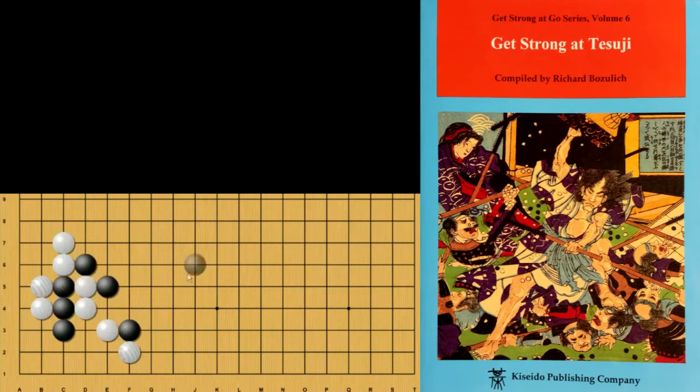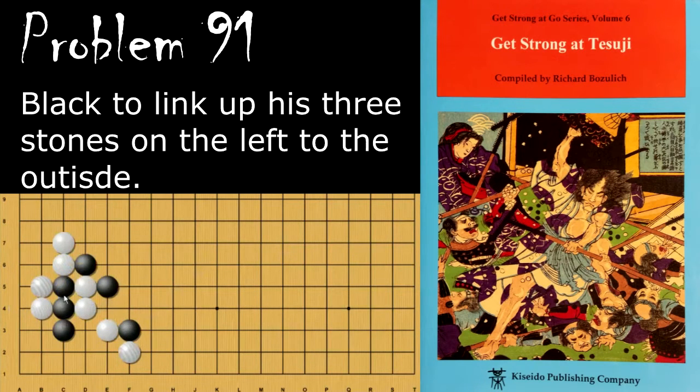Moving on to problem number 91, black is looking to link up these three stones to the outside, and probably going to capture some of these stones. So what is black's move to get these stones out of danger? Black's move is the crosscut here, and the reason for this crosscut is because it allows him to get a double atari over here.